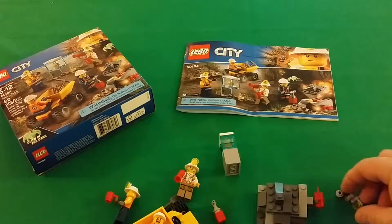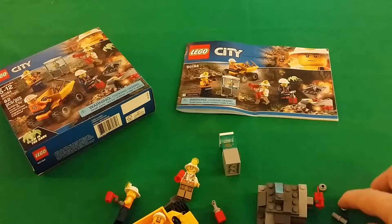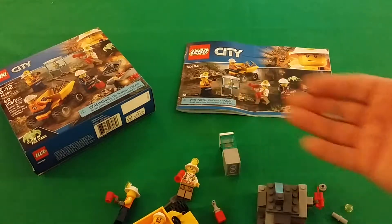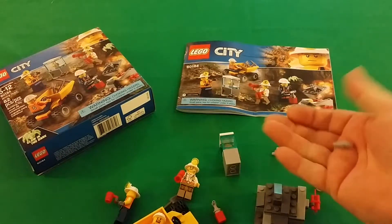These are the extra pieces you get: a one-by-one with a hole in it, a one-by-one tile in trans yellow — I still don't know the official name for that — and a technic pin in light bluish gray.